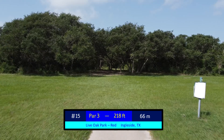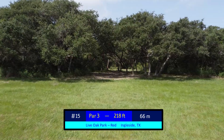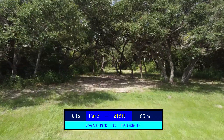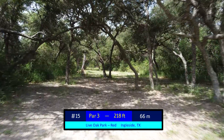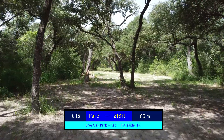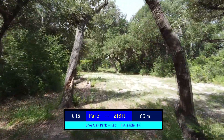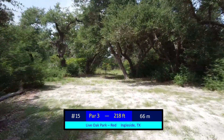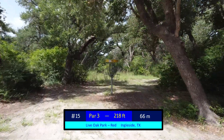Hole number 15 is 218 feet and gives you a high option that brings the 2-meter rule into effect, or this straight shot almost directly at the basket. If you can make it through this initial gap, it opens up — significantly on the right, but definitely on the left — and if you can get it up near the basket, it opens up dramatically to the left. From there, you've got an opportunity at birdie, assuming that you keep it under these low-hanging limbs near the basket. Other than that, it should be an easy par.